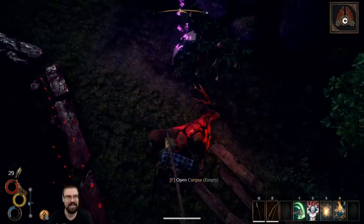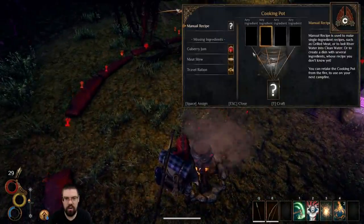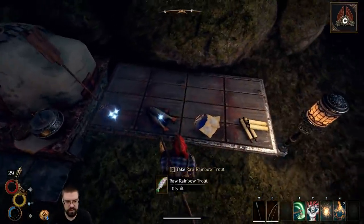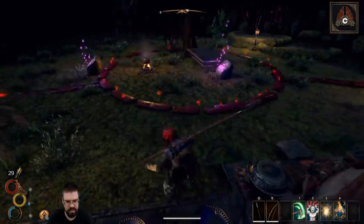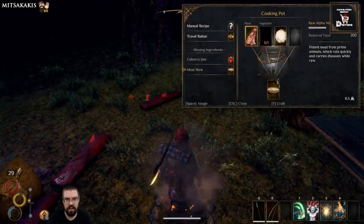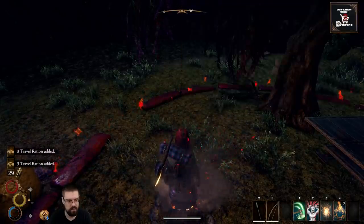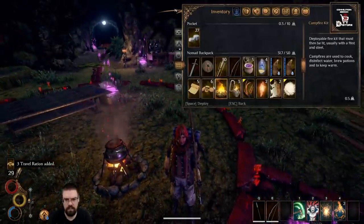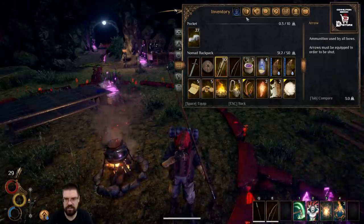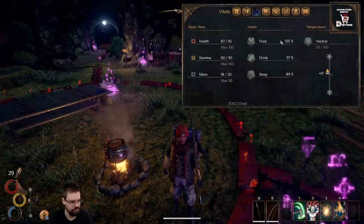Open corpse — delicious. Meat stew — I need a vegetable and salt. Is seaweed a vegetable? Nope. What's a travel ration? Oh, let's make that. Munch munch munch. Where does it show my food? Oh there it is. Cool, let's keep moving.